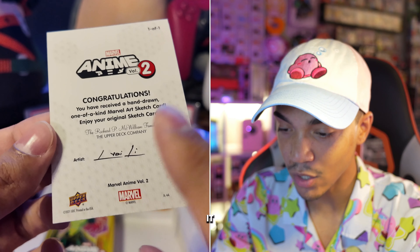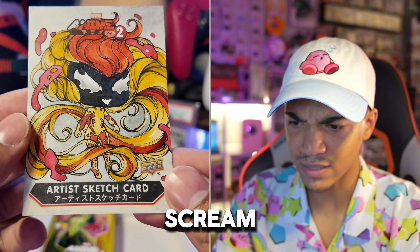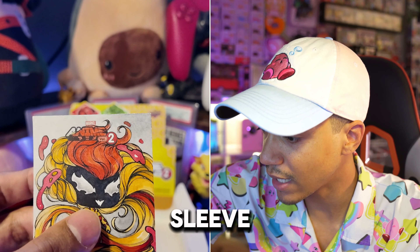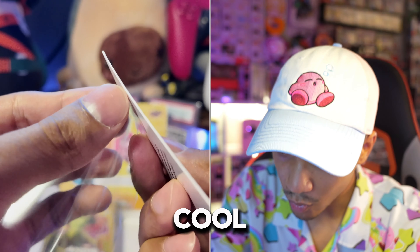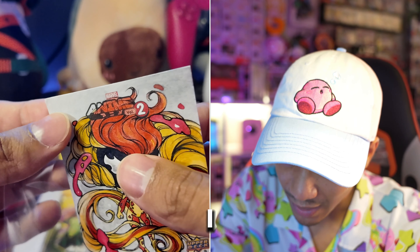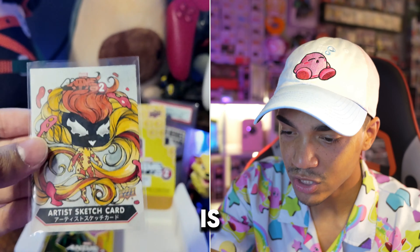Wait — chat, wait! What is this? Hold on, I don't want to turn it around. I thought it was another wood card but it's not. We got Lady Sif, Wasp, Hulkling, and — wait, hold on. Did I get a — it's a sketch card! Who is it? Who is it?